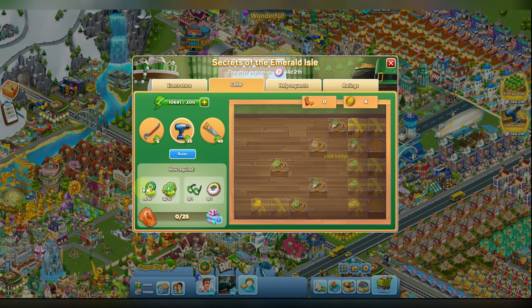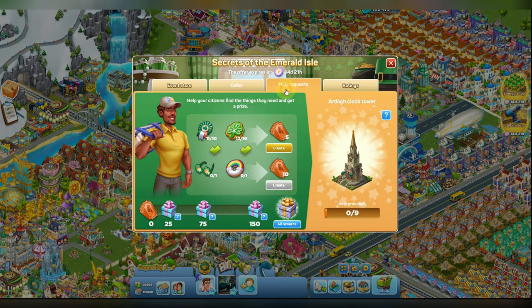I have collected 11 out of 10 badges and 12 out of 10 cookies, and I have got green ticks here. That means I can go to the help request and create five tickets to help the resident — we're helping Mike right now. I have created five of them, and the scale has started growing.